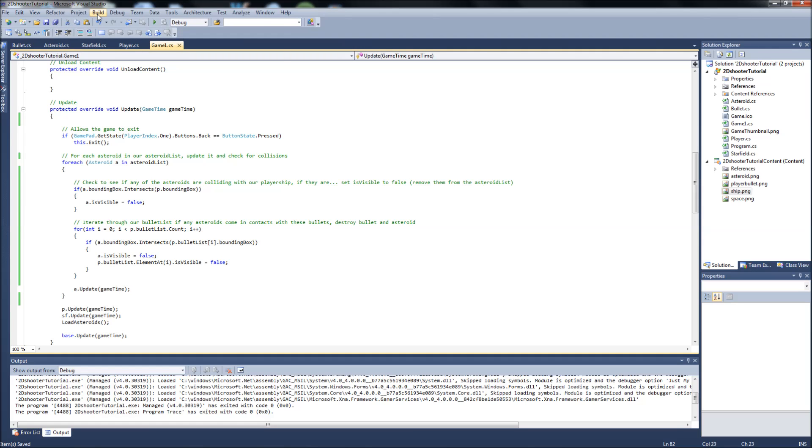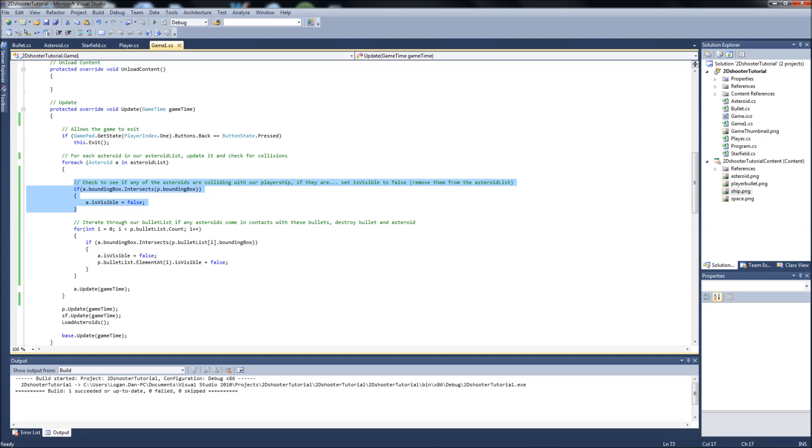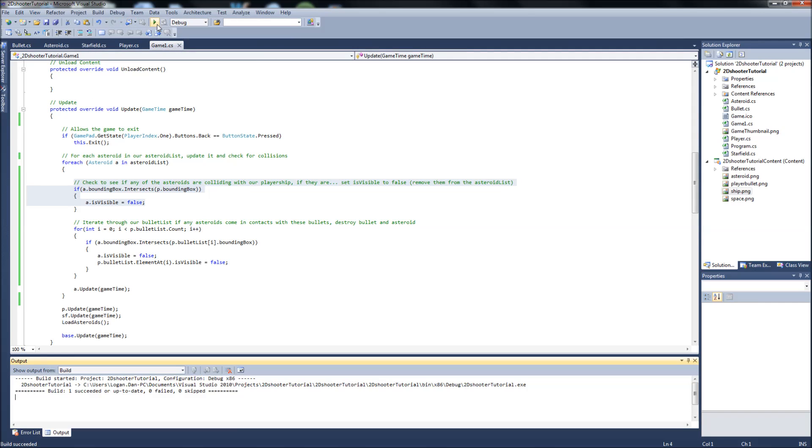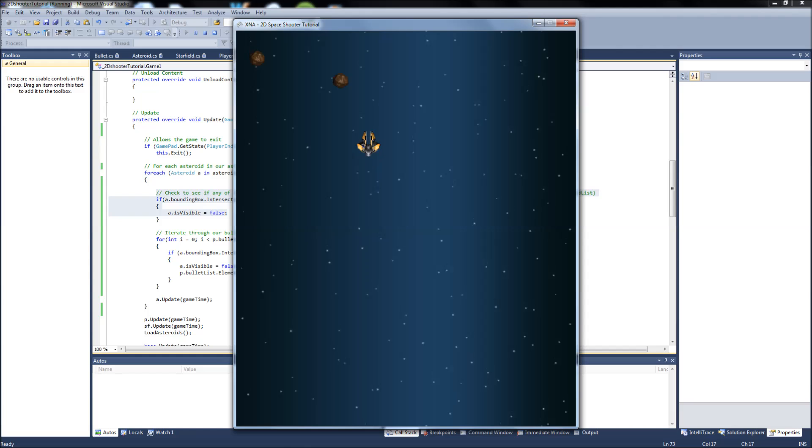We save and build. We have our check that the ship collides with the asteroids, and we have our check that the bullets collide with the asteroids. If any of that happens it's going to set those to false — setting the asteroids to false whether they're hitting the ship or being hit by bullets.